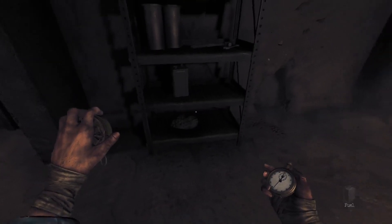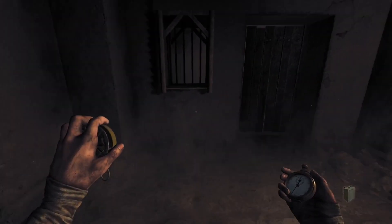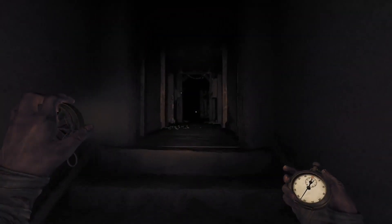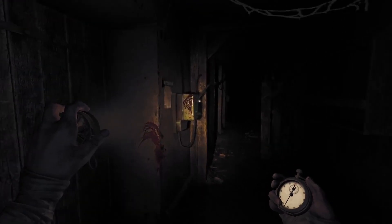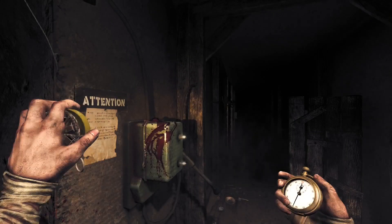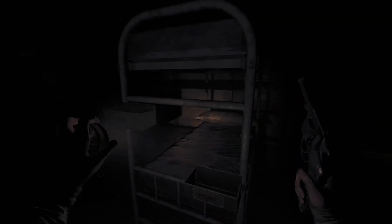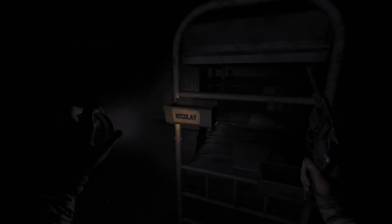Starting with gameplay, Amnesia the Bunker plays a lot like its earlier installments. There's a lot of sneaking, messing with object physics, puzzles, and the works. But new to the Amnesia series is self-defense items. Like the other games, you can't defeat the main antagonists by flooding them with lead. However, you can use them as second chances. Blasting them with your starting revolver or hitting them with fire or gas can make the monster leave you alone for a little bit. But resources are super tight in this game — I was always just barely scraping by with one or two bullets and used them extremely sparingly.